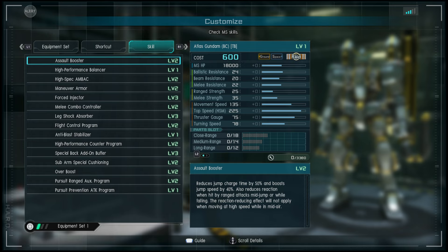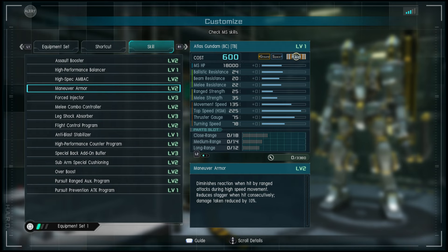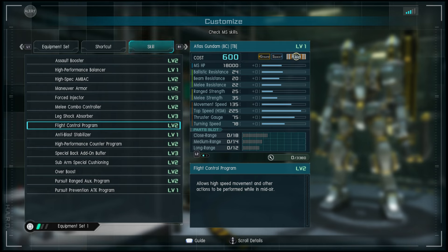Looking at the skills: Assault Boost level two — I think that's really strong. We have High Performance Balancer, High Spec Embankment Maneuver, Armor level two, Force Injector level three, and Melee Combo Control level two.